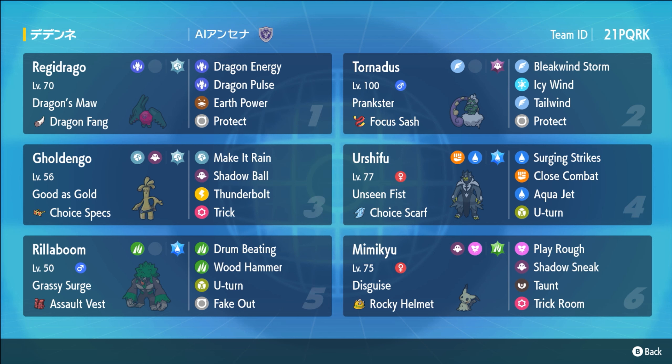Mimikyu's got Trick Room — it's basically there to reverse Trick Room when we need it. It's also got Play Rough, Shadow Sneak, which is really good for things like our Fluttermane. And to wrap it off, we've got Taunt — a fantastic move, really good in the current meta. This is a pretty offensive team and I'm super excited to use it. Let me know what you guys think down below. Let's jump into it.